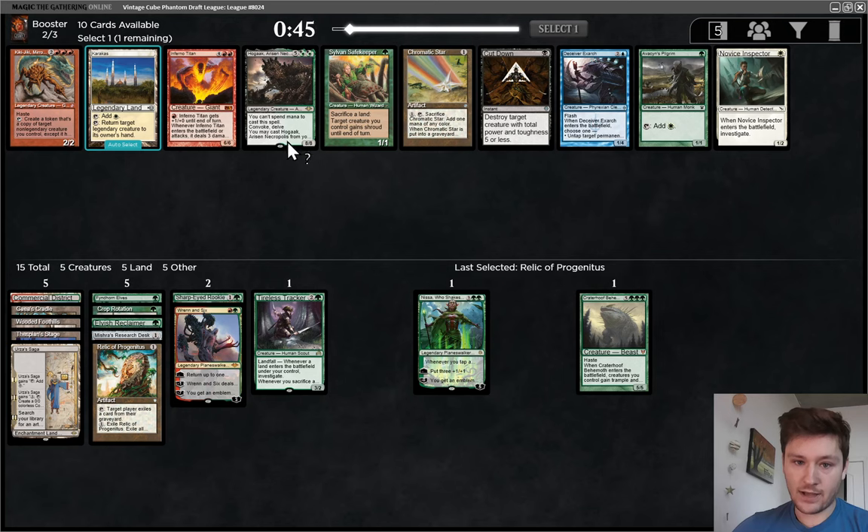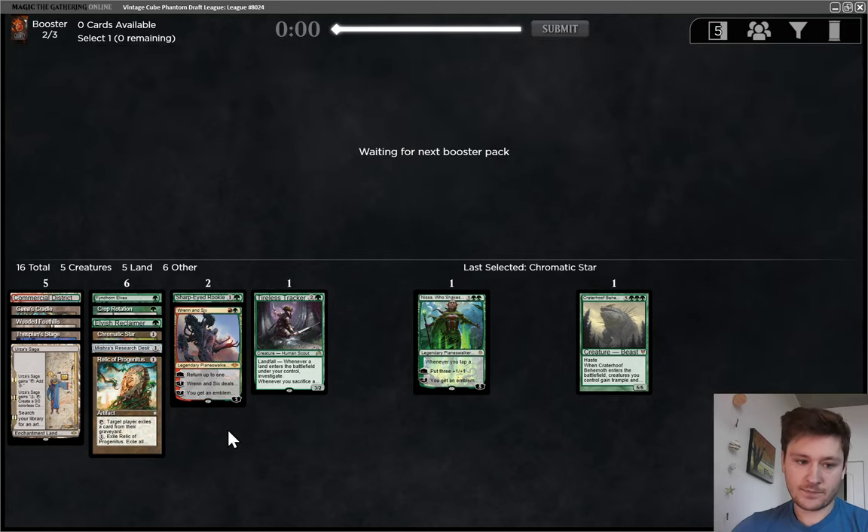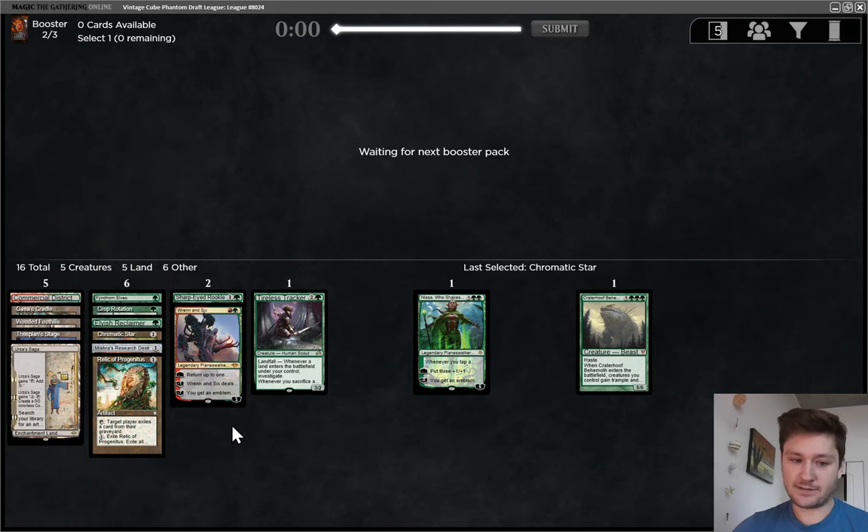Now we see Hogaak, Chromatic Star, Karakus, and a one-drop. I think I'm actually going to take the Star here — maybe even Karakus, but no, I'll take the Star. It's a really good pickup: more fixing for Ren and Six, and also Saga is now genuinely good. We're really building around Saga here, so I want to have multiple targets, because our plan is to have Saga trigger Chapter 3 multiple times as many games as possible.